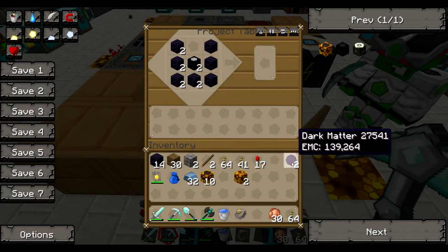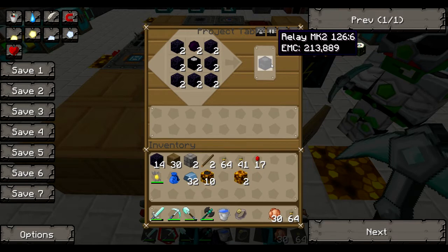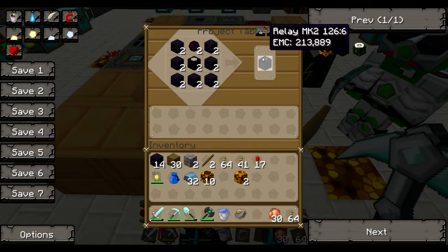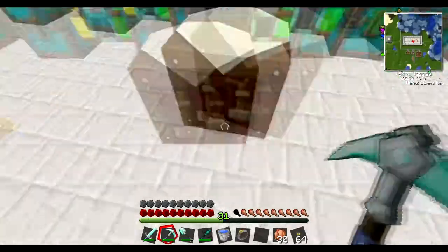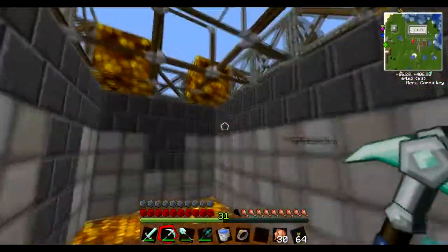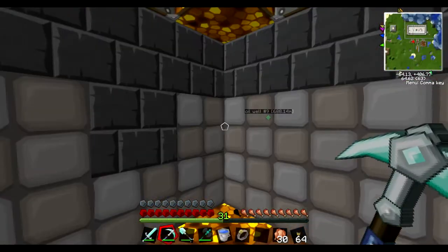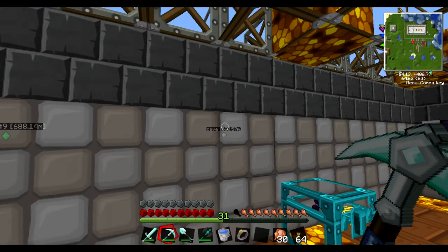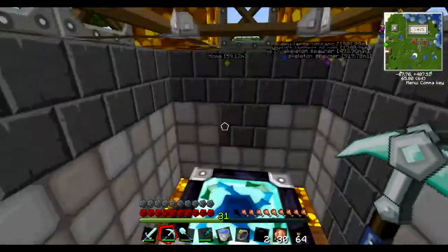This is the antimatter relay Mark 2, which gives you more EMC storage. When we were charging our Klein Stars the old relay only held 100,000 EMC — now this holds one million. What I didn't mention last time is that the relay actually gives a bonus to the energy collectors connected to it: plus one per collector on the Mark 1, so instead of 4 it was 5. Now with the Mark 2 it's plus three per powered side, so instead of 12 it's going to be 15.